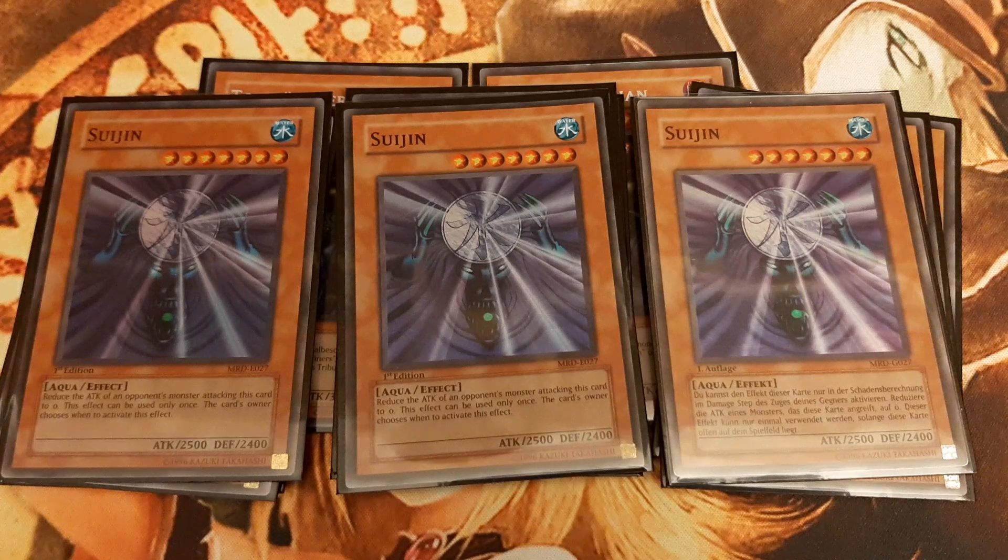This deck's goal is to bring these three monsters out as fast as possible and should hence be named Sanga, Kazejin and Suijin Turbo instead of Gate Guardian, since the latter is rarely ever brought out in a real duel.